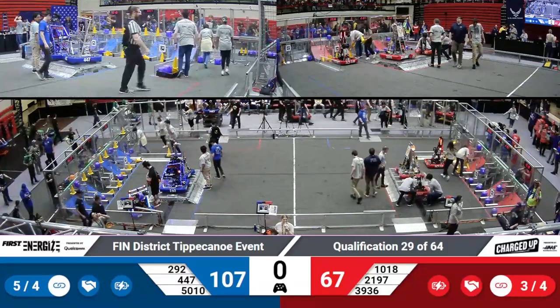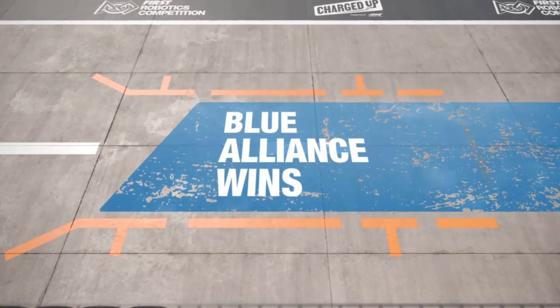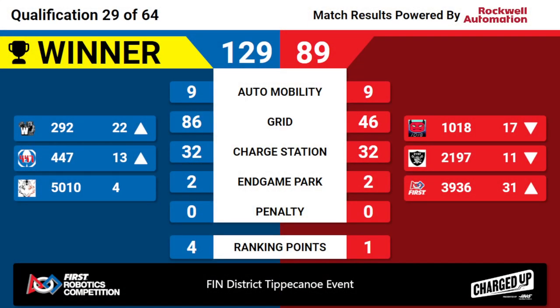All righty, let's see those scores. The winner is the Blue Alliance with a final score of 129, earning them four ranking points and keeping Tiger Dynasty in fourth place.